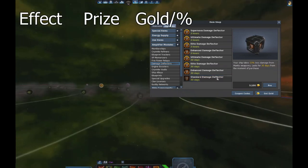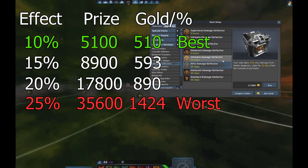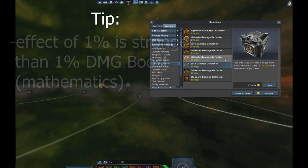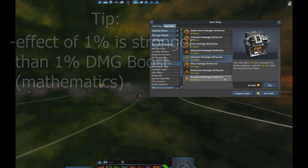The following boosters don't affect player versus player, they only affect player versus environment. Starting with the damage deflectors: the best value is on the first one and the worst on the last one, but note that 1% damage deflector is stronger than 1% firepower relay — keep that in mind.